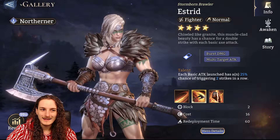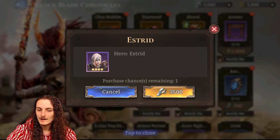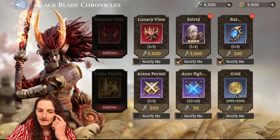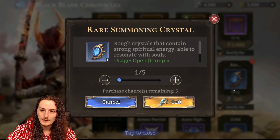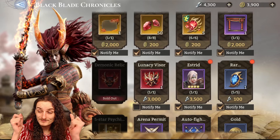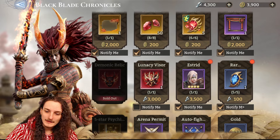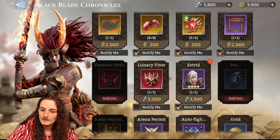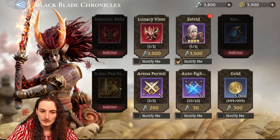Next up, for those that don't have her, Astrid is an easy must-buy. If you do not have her, she's very, very strong — she even has relevance in the highest end-game content, for example Gear Dungeon 2. So definitely make sure to get those. If you already have Astrid, you can focus on the summons.